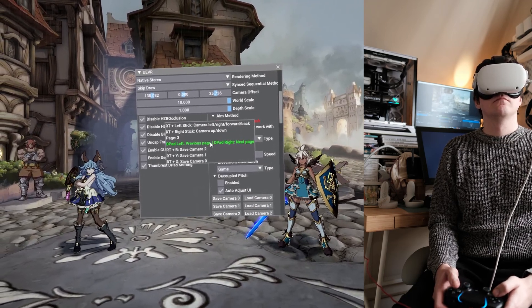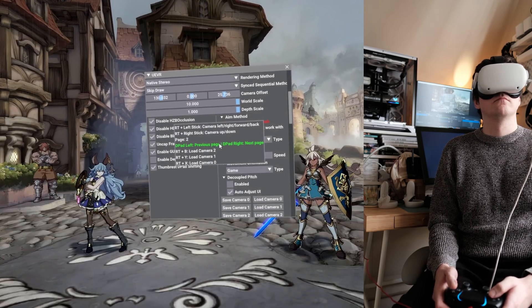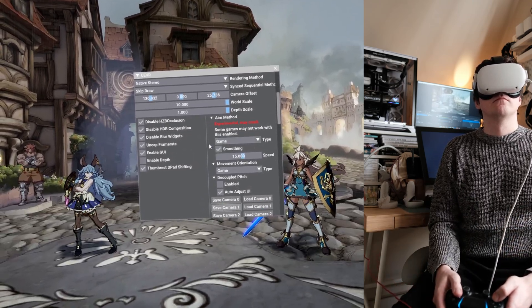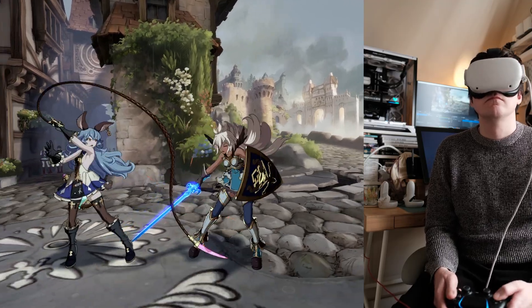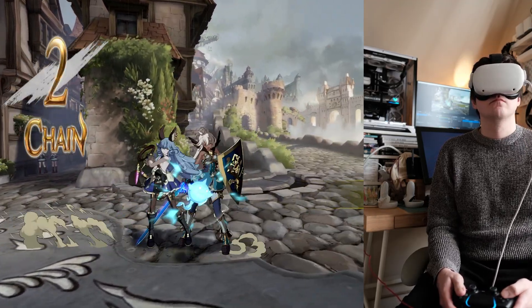The world scale is saved alongside the camera offsets, so you can set up a tiny world scale and save it. There's a quick hotkey — right trigger — and you go to new pages to save camera offsets. You can also do it with the on-screen buttons. You can see me switching between these presets, making it very quick and easy to get comfortable.